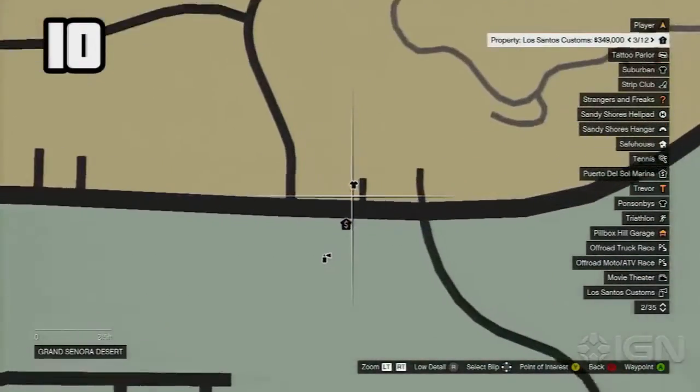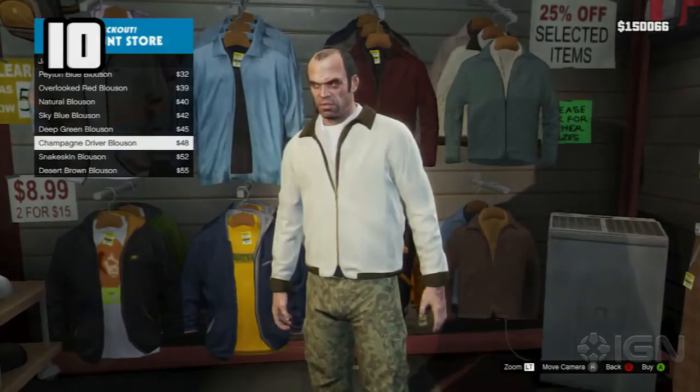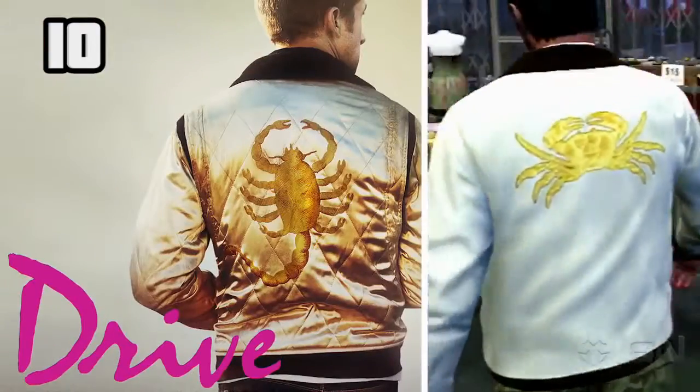A jacket can be purchased at a discount store near Trevor's Landing Strip that is a nod to the one worn by the protagonist in the movie Drive.